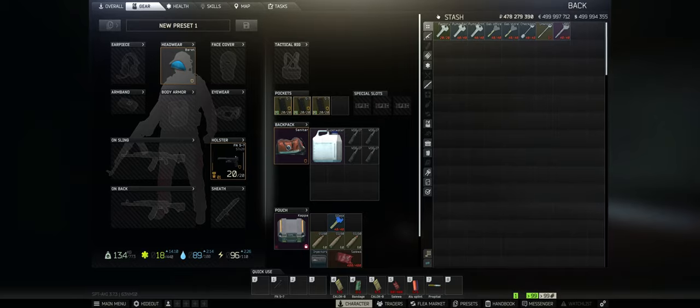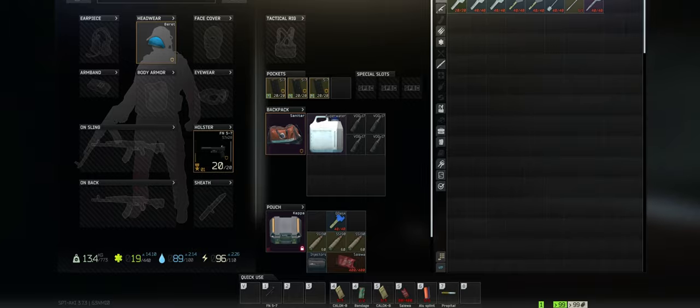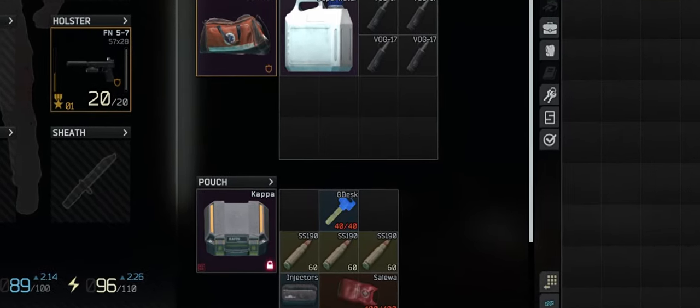This key doesn't have any quest involvement, so there you have it — a complete rundown of the Dorms Guard desk key. Not a total game changer but it's a good spot for loot if you want. It's not too expensive of a key so you can go ahead and grab it and get some extra loot while you're there.